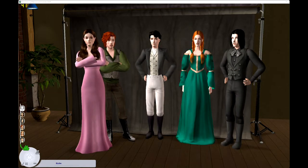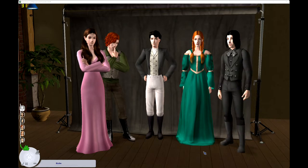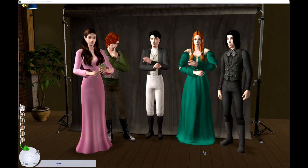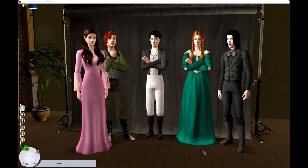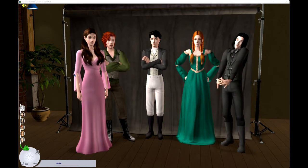Hey guys! Welcome back to another of our indulgent chaotic cast videos with the Blythe family. I did one of these where I was basically creating the children of Anne Shirley and Gilbert Blythe. We did Jem, who is this gentleman here. We did his younger brother Walter, and we started working on his twin sisters. We only got through one because I am slow, and that's Nan Blythe.